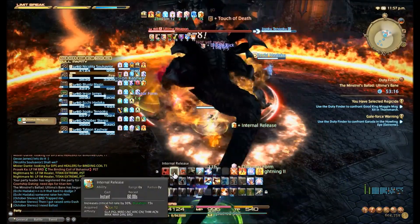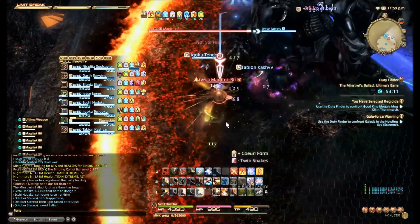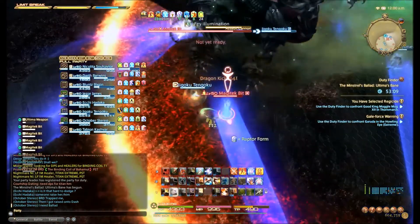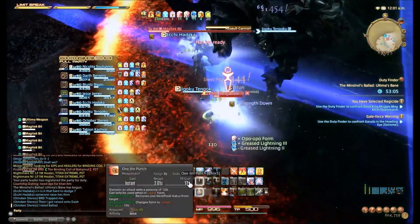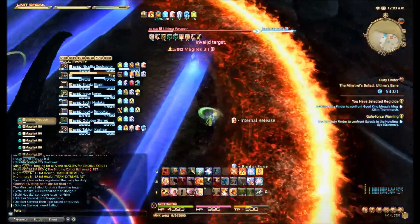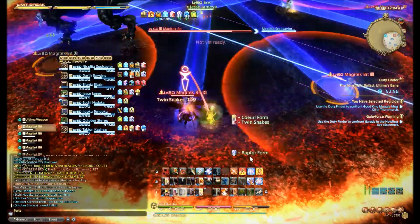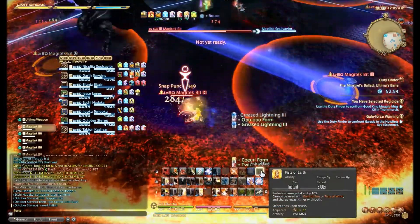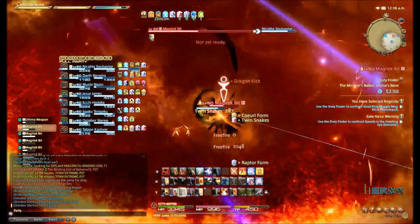Tank Purge does look like it hits everybody. What I also want to note is that if you don't make the orbs explode and you let them touch, it wipes your raid — it does like 7 or 8k damage to everybody. So you can't let the orbs touch each other. It does take quite a bit of time for them, at least with the first two patterns, to actually touch each other. So you have time to heal in between.